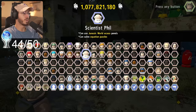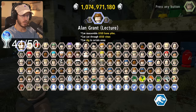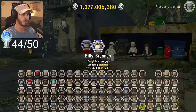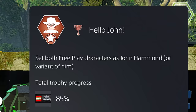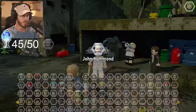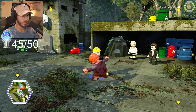Now it's time to speedrun the miscellaneous trophies. Now that I'm a billionaire, it's the right time to go ahead and purchase every single character in the game. With every character unlocked, it's the perfect opportunity to pop some of the character-related trophies. One that we haven't done yet is to have two variants of John Hammond in the party during free play — Lost World John Hammond and Jurassic Park John Hammond — and that will pop the 'Hello John' trophy. There's also a trophy for giving Timmy a shock, so we grab Dino Handler Vic and shock Timmy. 'The Human Piece of Toast.'